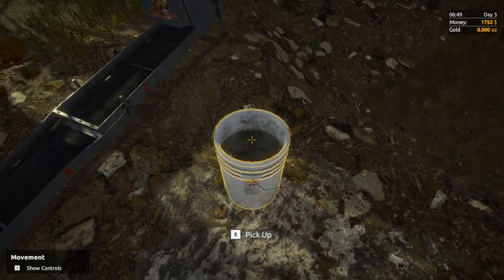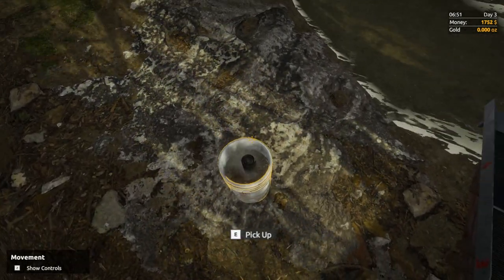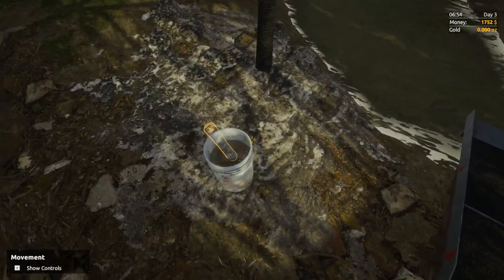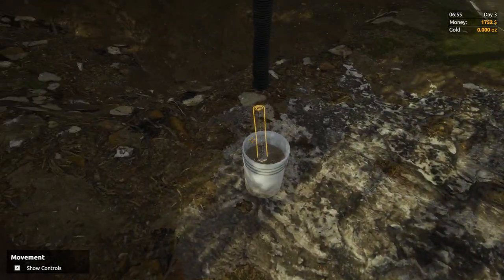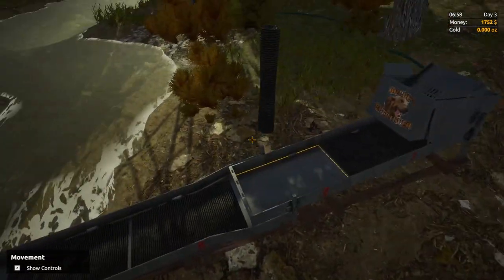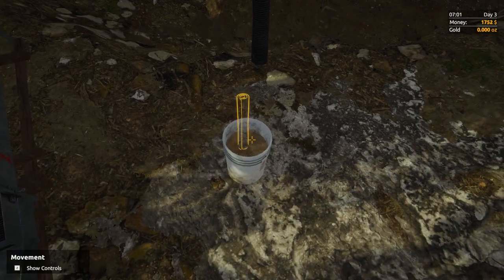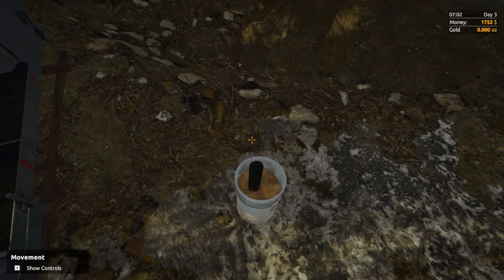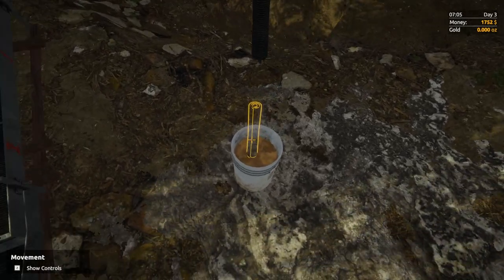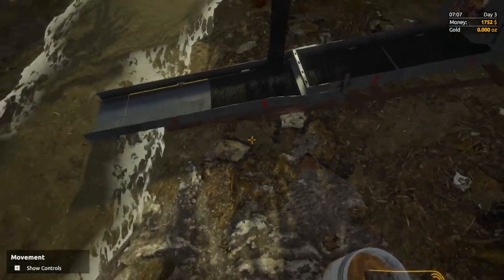I've heard different things about dunking the mats — some people say to dunk them multiple times, but everyone on stream who knew the game said just dunk each mat once. When you dunk them they go from 100 percent to zero percent, so I assume once is all you need. If you dunk the same mat repeatedly I think the water gets too dirty and you can't get all the material out. So I'll just dunk the mats once and see where things go.